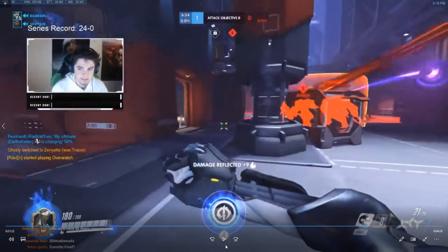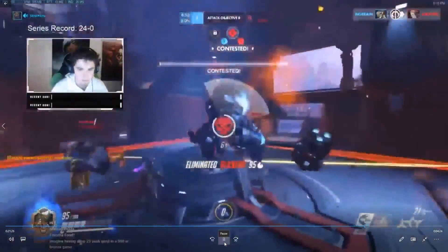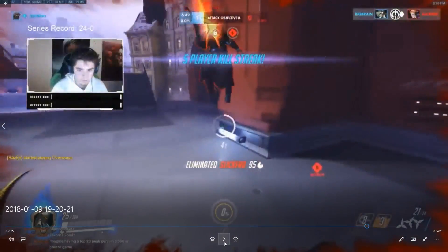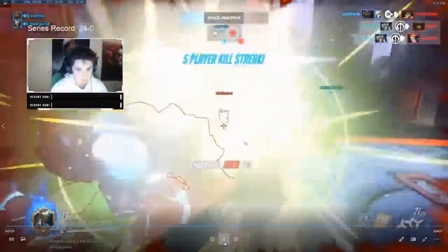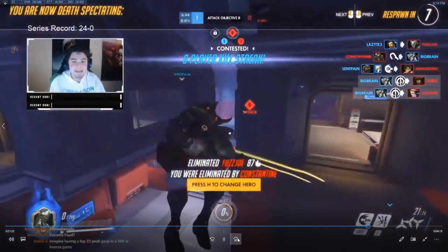What I did wrong here is I kind of dashed in before my team was ready and I paid the price. You don't want to dash into the entire enemy team and die — now I'm at 25 HP and I'm going to die before I can use my blade. I should have waited for my team, waited for an orb. That was really my fault for playing too aggressive and going before my team got there. We ended up winning the fight, which is fine.